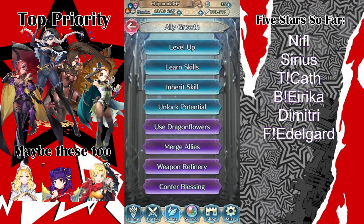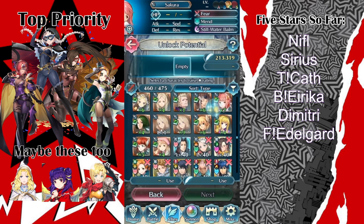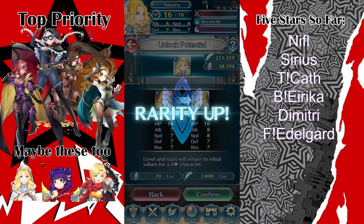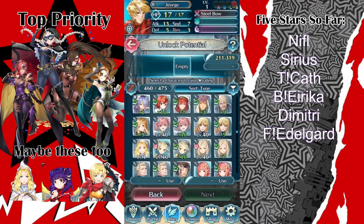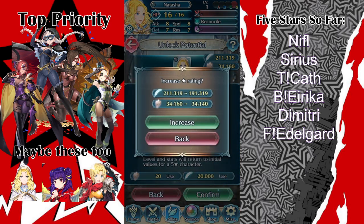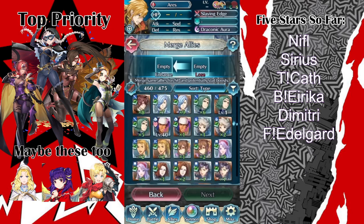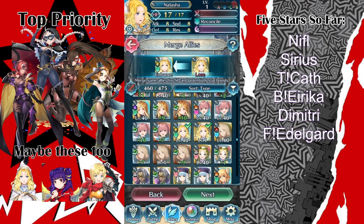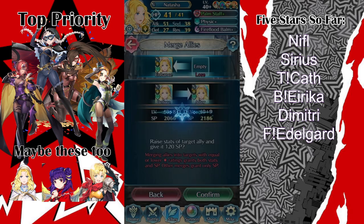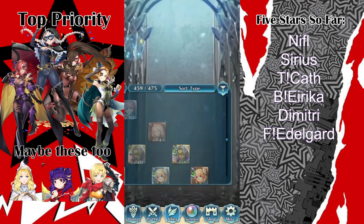Just real quick, just so I get happy — even happier. There she is. This is big, because on this channel, if you watch the summon videos, you'll know how much I have been waiting for Natasha to show up and she never wants to. She's at plus nine — I need one more Natasha and she'll finally be done, and I can actually give her a bunch more skills.